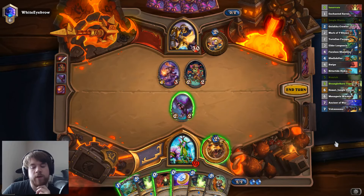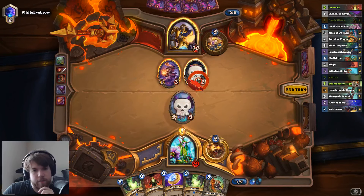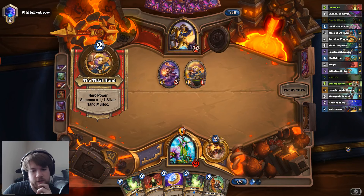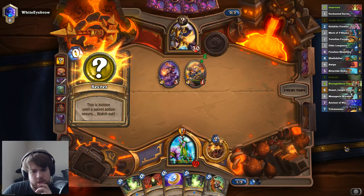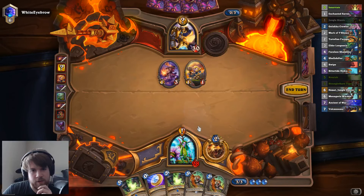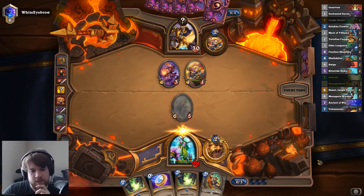Do I want to Coin Innervate a Tiger here? I think I want to spread my ramp out a little bit more, so I'll just play the Quest here and then go Innervate Tiger, and if I still have nothing then I can Coin a Nourish. Actually, maybe I should have just gone Coin Innervate Nourish there — yeah, that had to be the play: Coin Innervate Nourish, I can play Tiger next turn and still could have played the Quest this turn. That was definitely the right play. Well, I still have Tiger into Tiger, that should be pretty solid, especially if I can pick up one of my good six-drops to follow that.